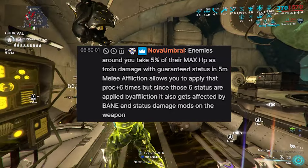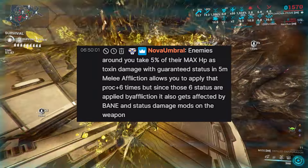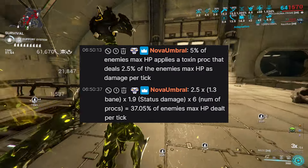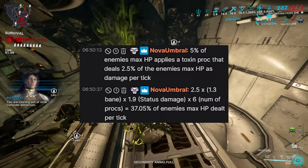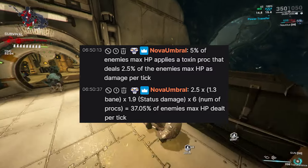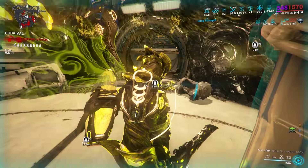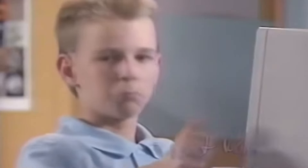Now I'm not a big math guy when it comes to how these interactions work, but Nova Umbral laid it out: enemies around you take 5% of their max HP as toxin damage with guaranteed status in 5 meters. Melee affliction allows you to apply that proc plus 6 times, and since those 6 statuses are applied by affliction, it also gets affected by bane and status damage mods on the weapon. 5% of the enemies' max HP applies a toxin proc that deals 2.5% of max HP per tick. So: 2.5 × 1.3 bane × 1.9 status damage × 6 procs = 37.05% of the enemies' max HP dealt per tick. I just saw a big number on the screen and was like, yeah, I like the build.